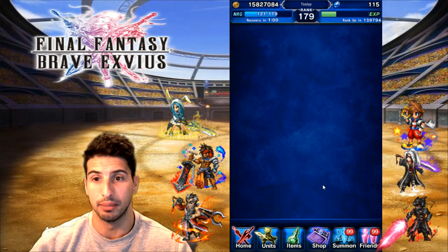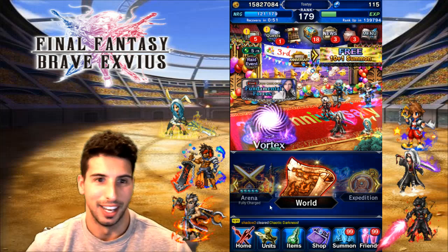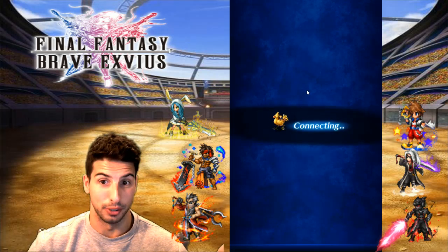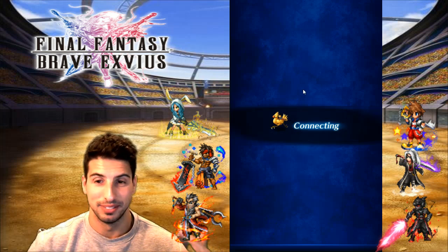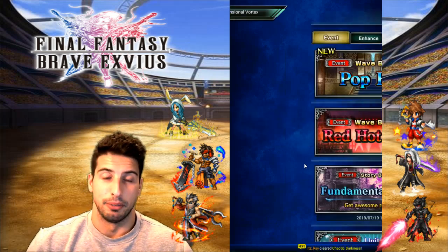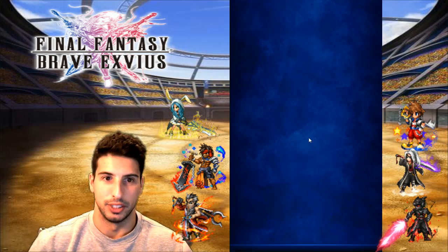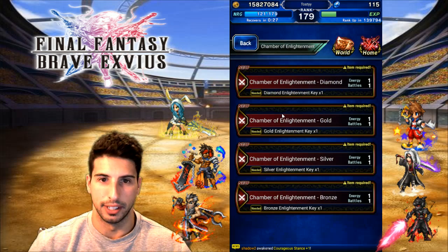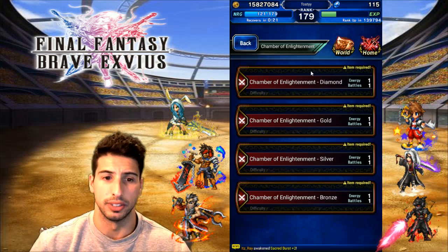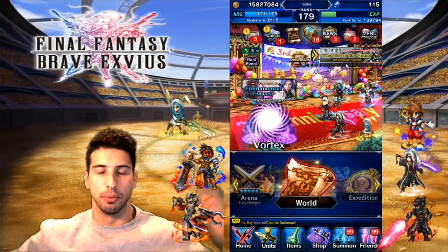Make sure every single day you log into the game and get your rewards. Go into the Vortex and do the Chamber of Enlightenment. Right on top there's a free daily one, so you'll be able to do the free run every single day. Make sure you do that, get those points, and build up your characters — they're really good.